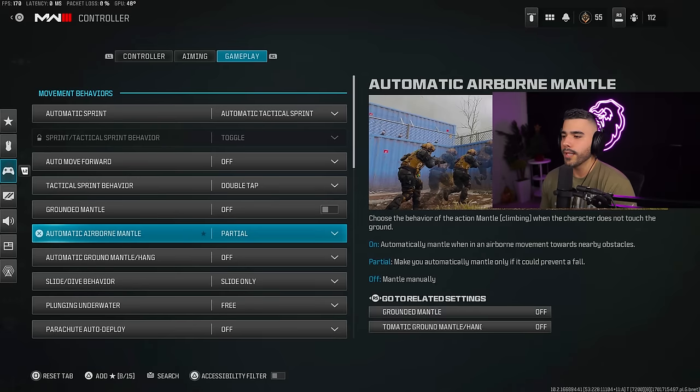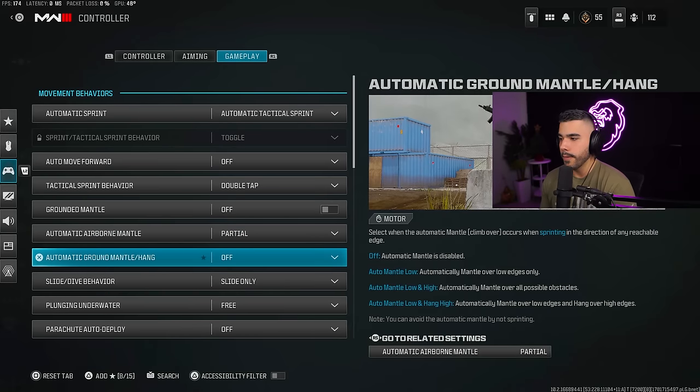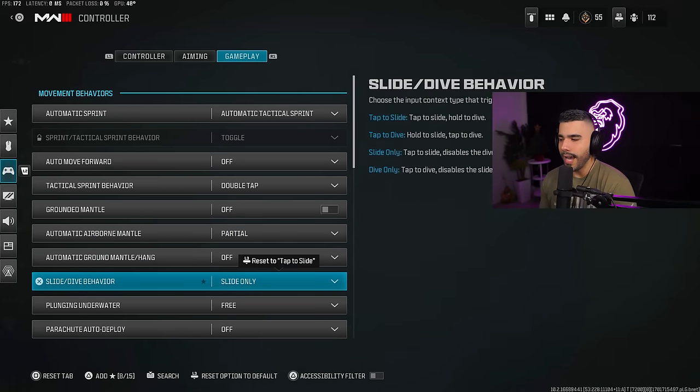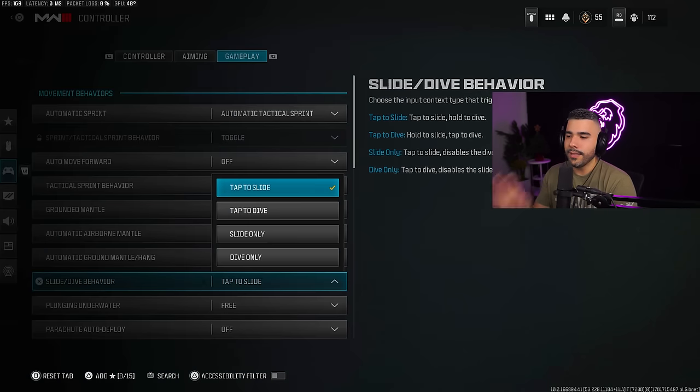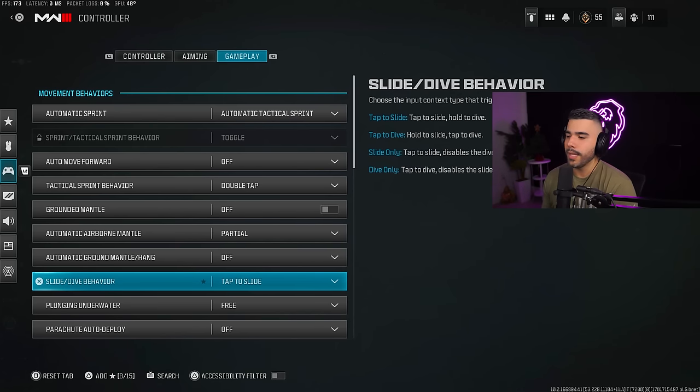Grounded mantle: off. Make sure automatic airborne mantle is on partial. Automatic ground mantle/hang: off. Slide dive behavior — slide only makes your slide cancel technically a little bit better, and on MW3 that's all I was using. But in Warzone, diving will come in handy. Warzone 2 players dove constantly because sliding wasn't as effective, but now with slide canceling back, tap the slide is probably going to be the answer — you'll still utilize a dive by clicking your stick, but not as much.